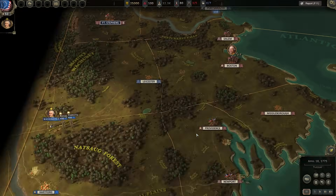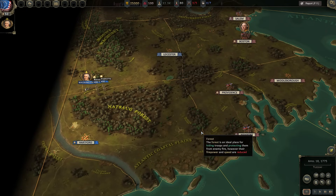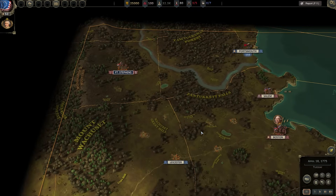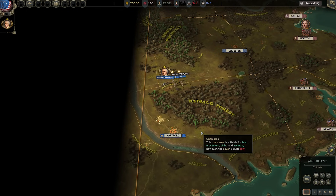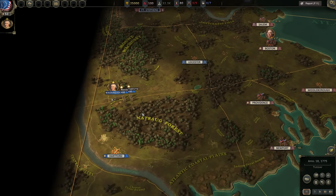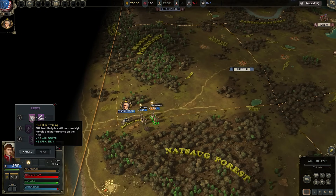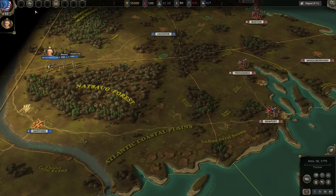Here we are on the initial campaign map — it looks small, but it dramatically increases as you progress. After about two years in-game you get the entire map opening up: first to the west with more of northern New York, then Canada, then down the west coast all the way to Florida. The Spanish and French become much more involved as the campaign develops.